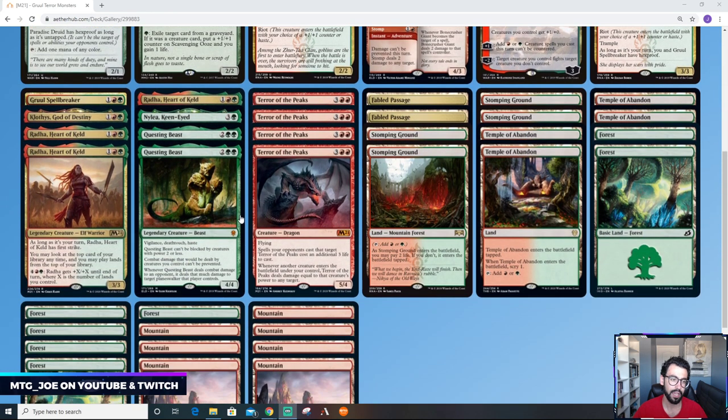Some Spellbreakers as always, and then there's Radha, Heart of Keld. This is kind of like the Courser or Crucible-style effect — it allows you to play lands off the top of your library. Notably, you can only play as many lands as you're allowed to for that turn, so normally just one unless you have an effect that allows more. This gives pseudo-card advantage and lets you keep drawing your threats out. At 3-mana, 3/3, the body isn't bad. It also has First Strike during your turn. And then late game for 6-mana, it gets +X/+X, where X is the number of lands you control.